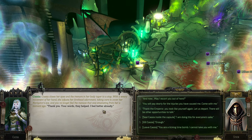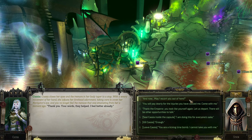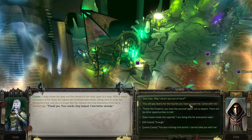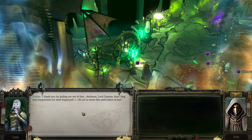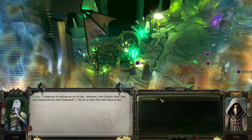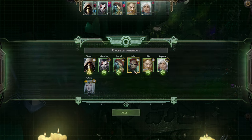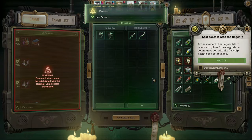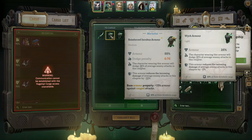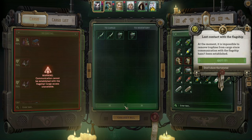'Thank you for pulling me out of this, Lord Captain. I beg forgiveness for what happened.' No problemo. I like Yrlyat, but Cassia — Cassia is better.